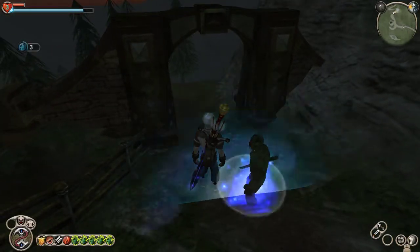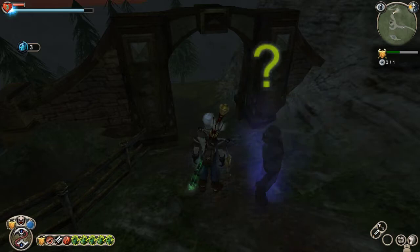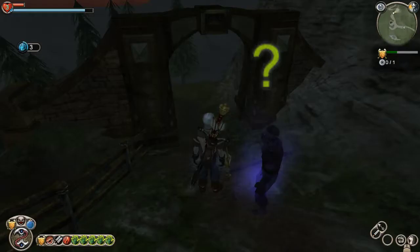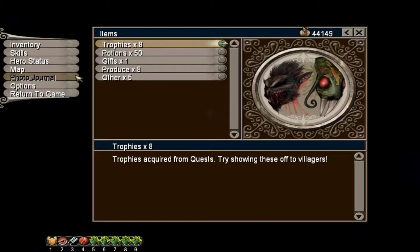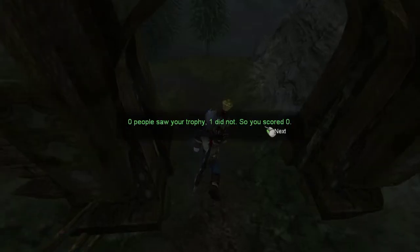Atta mode — go wherever you want! You summon a bandit, you get a trophy. You don't need a bandit, you just need to activate a trophy. Then you go into a loading zone.